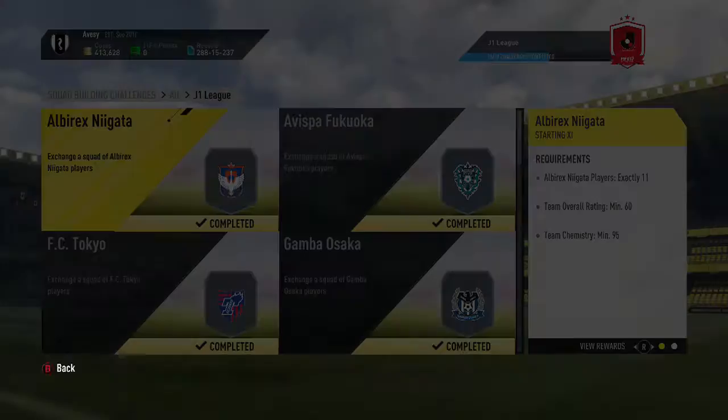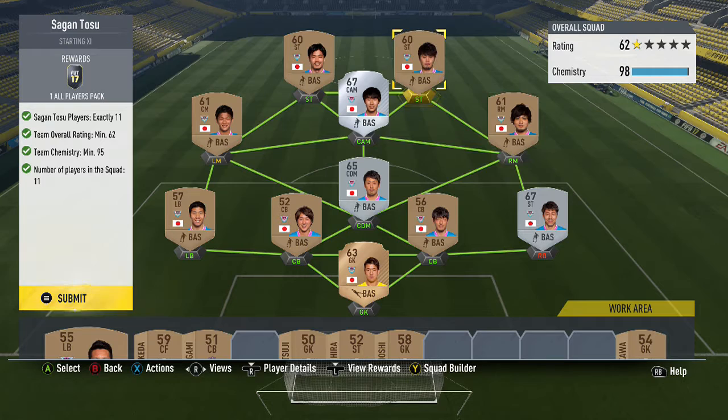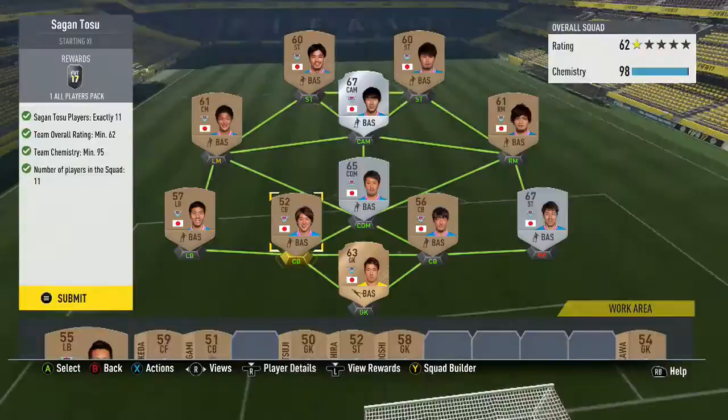This team's very easy to do — don't need anyone highly rated, pretty much all bronze, 61-rated, 95 chemistry. That one's done. Just pause the video if you need to copy any of these teams, or if you can find an even cheaper solution, feel free. This team gives an all players pack. There's a striker playing right back, and since I have all these players on loyalty, the other players still get 10 chemistry.